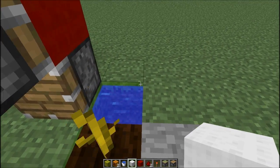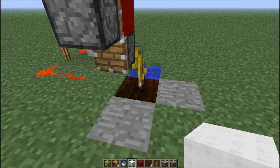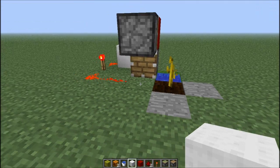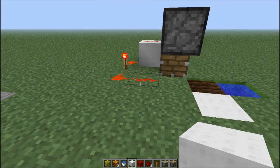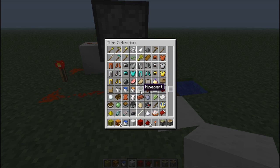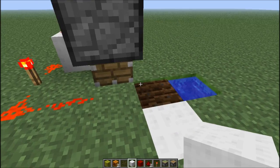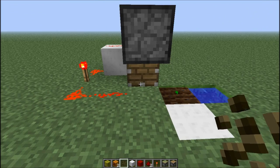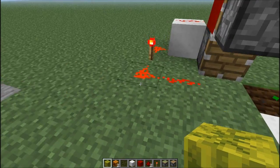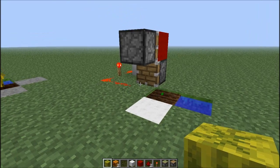You need to make sure to cover these two blocks because you don't want the plant to grow to the right or front — you want it to only grow this way so it can be harvested by the piston. Once you've done this, all you have to do is plant a pumpkin or melon seed — it doesn't matter, depends which farm you're making. The moment it's fully grown it will produce the melon and that's pretty much how you build a fully automatic pumpkin or melon farm.